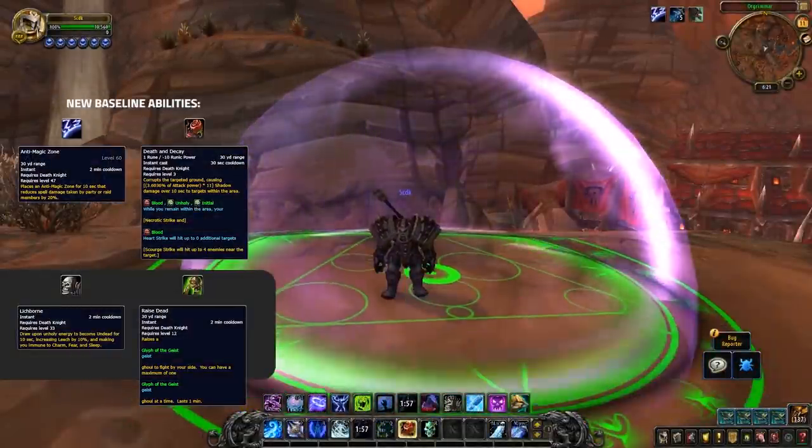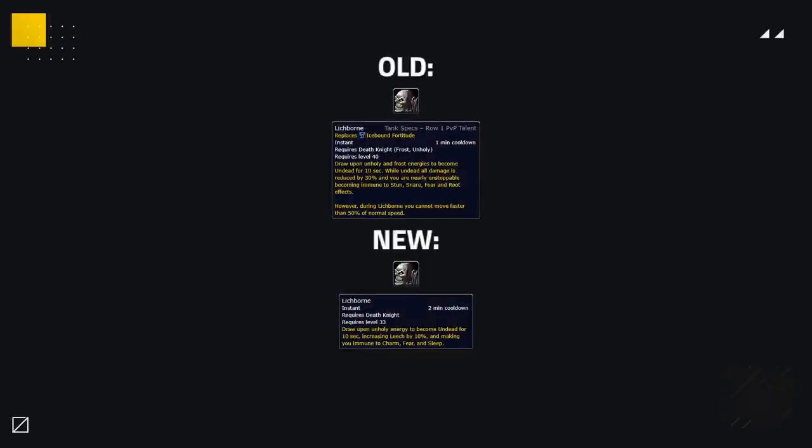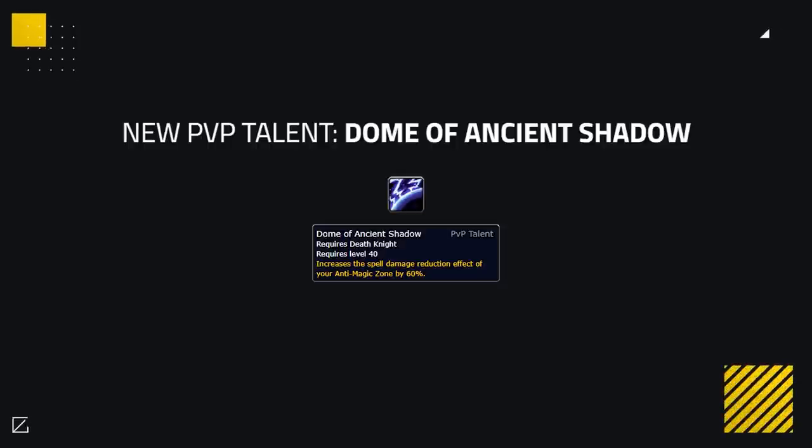All specs now get Death and Decay, Anti-Magic Zone, Lichborne, and Raise Dead as baseline abilities — pretty big for Death Knights. Frost gets a pet, and you now get 2 PvP talents baseline. The new Lichborne no longer makes you stun immune, but instead gives leech and makes you immune to fear effects and breaks you out. All Death Knight specs also get access to Sacrificial Pact, which does some damage and heals you whilst exploding your Ghoul. To replace the PvP talent Anti-Magic Zone, both Frost and Unholy get the new Dome of Ancient Shadow, which further increases the effectiveness of AMZ by an additional 60%.